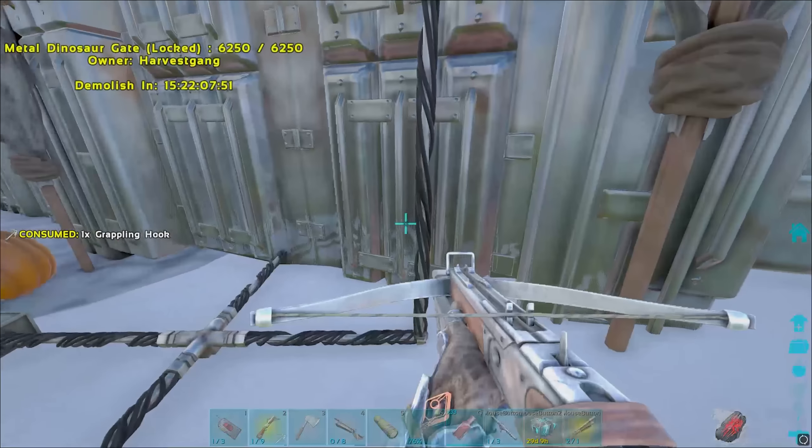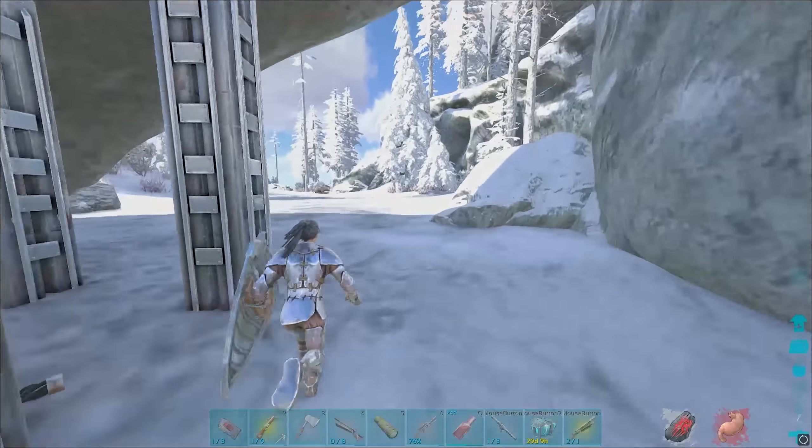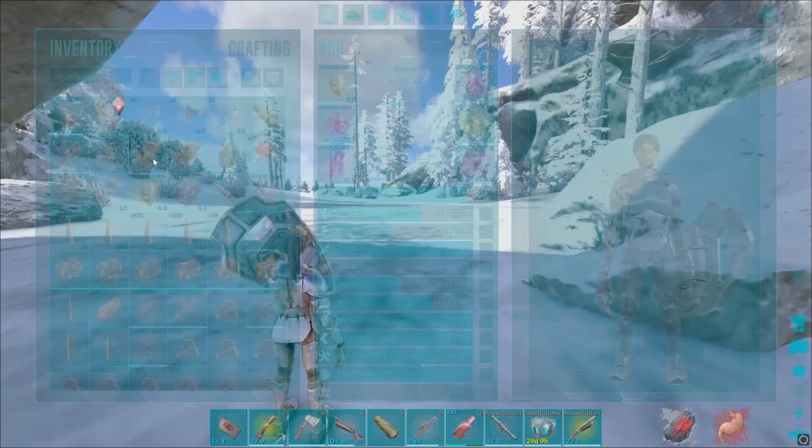Basically I tried not to destroy anything and just took some of the stuff that we could use ourselves. Anyways, now it's time to start prefabbing our base for Gen 2, and we started by doing a meta run.